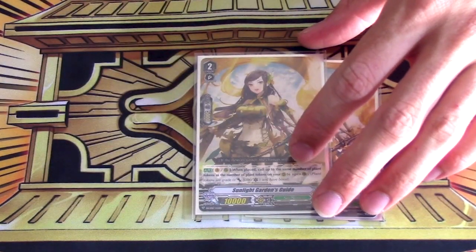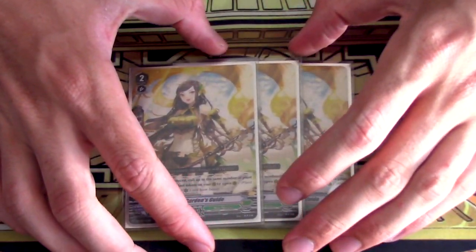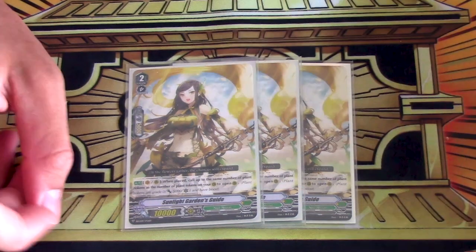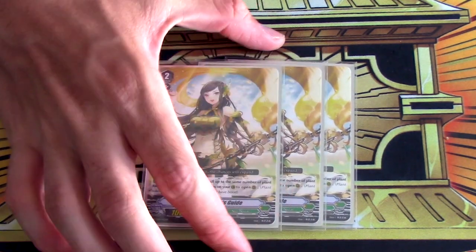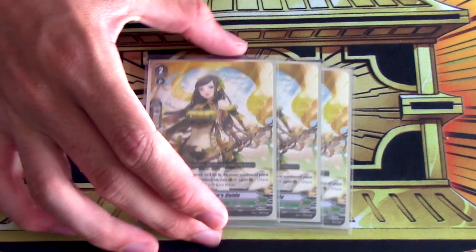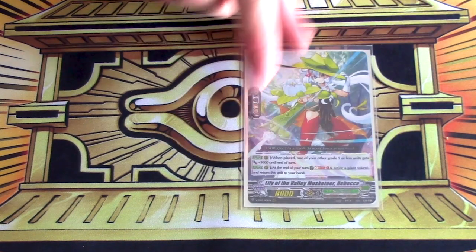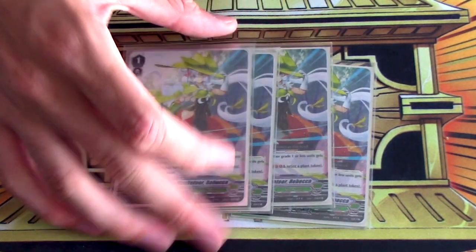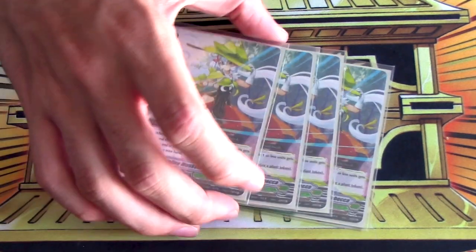We're running only three copies of the promo just because four felt really clunky — if you ride it and you weren't able to generate a token with Mirka or Fruits Basket Elf and you can't ride Sylvia because it's not in your hand, it's literally a vanilla. And if you get it too late in the game when you already have an established board, it doesn't do anything because you have to call tokens to open rears. Three has just been fine as the ratio. Four copies of Rebecca — it's another way of getting rid of excess tokens because it bounces and gives cards 5k, so it's a bit more power. We love that bounce action.